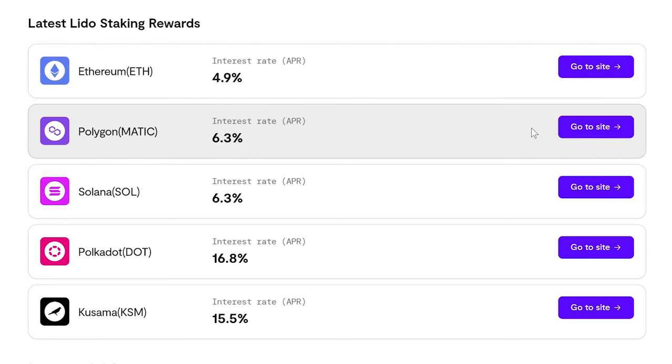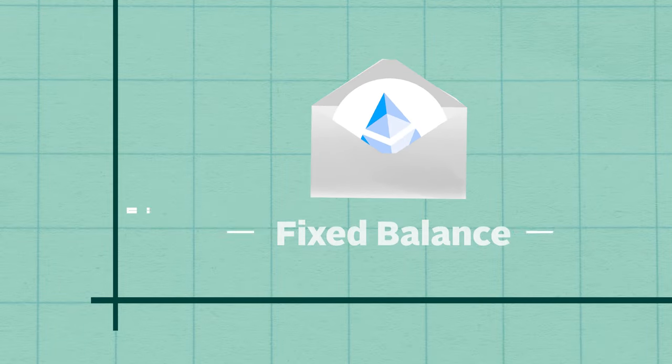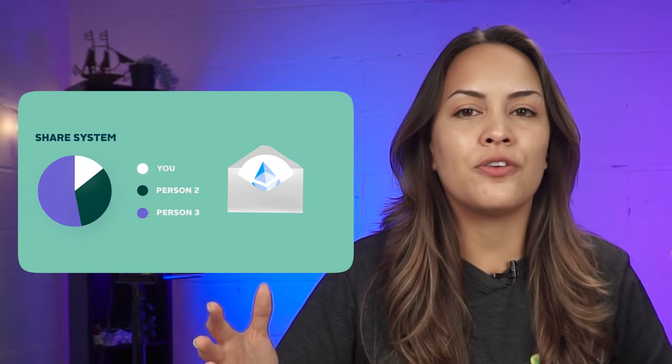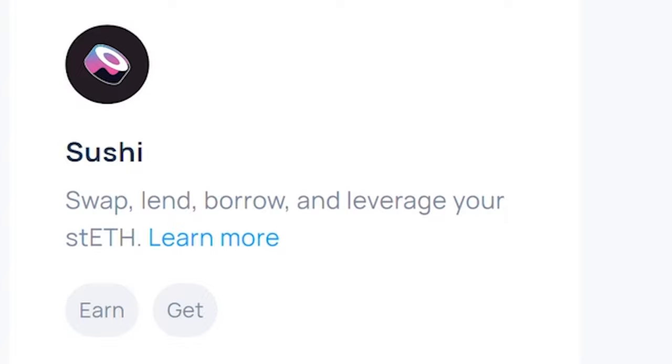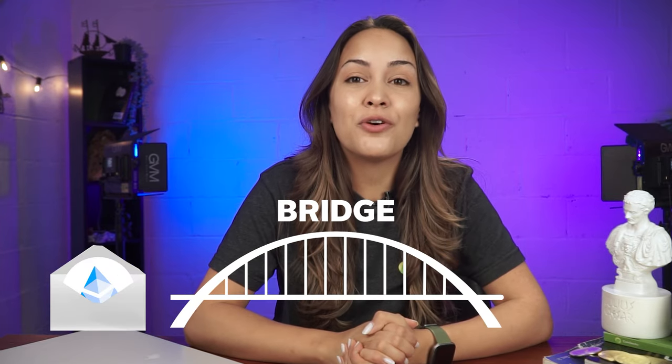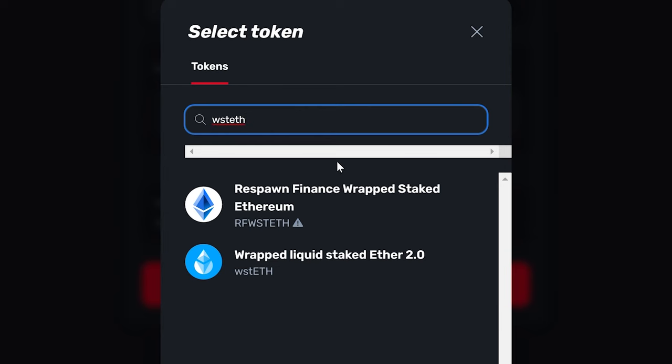Now that you've got your stETH, there might be one last step before you can start earning yield on it. While you can use stETH directly on some DeFi protocols, many only work with tokens that have constant balances and so require a wrapped version of stETH. Wrapped stETH is compatible with all Ethereum DeFi protocols as its balance is fixed. It uses a share system which keeps track of your increasing stETH balance and returns you the correct amount of stETH when you unwrap it. With either stETH or wrapped stETH, you're free to use it in Lido's sprawling ecosystem of integrated DeFi apps such as Curve, OneInch, Aave, SushiSwap, and many more. You can even bridge your wrapped stETH over to L2s like Arbitrum or Optimism to explore similar yield farming and DeFi opportunities without taking on high gas fees.